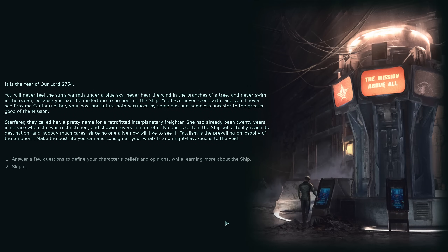It is the year 2754. You will never feel the sun's warmth under a blue sky, never hear the wind in the branches of a tree, and never swim in the ocean because you had the misfortune to be born on the ship. You have never seen Earth, and you'll never see Proxima Centauri either. Your past and future both sacrificed by some dim and nameless ancestor to the greater good of the Mission — capital M. The ship is called Starfarer, a pretty name for a retrofitted interplanetary freighter, already 20 years in service when she was rechristened. No one is certain the ship will actually reach its destination, and nobody much cares, since no one alive now will live to see it. Fatalism is the prevailing philosophy of the shipborn: make the best life you can and consign all your what-ifs to the void.